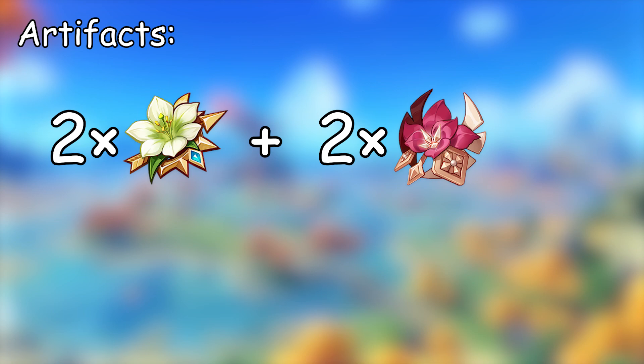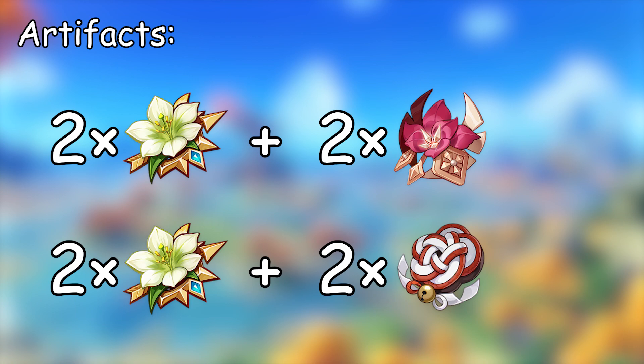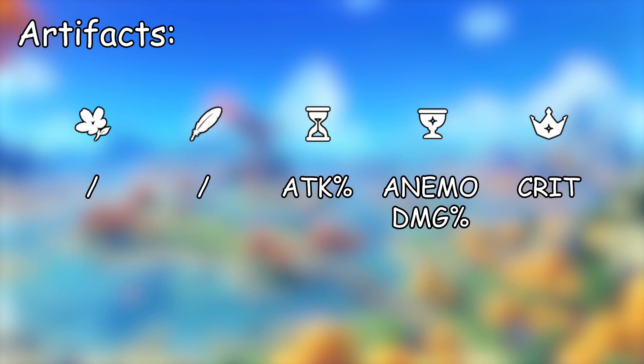The DPS build that I recommend is the standard Anemo Damage build of 2-piece Viridescent Venerer plus 2-piece Gladiator. You can replace the Gladiator with a newer artifact set that provides the same 2-piece bonus for the same result. For main stats, I went with the usual Attack, Anemo Damage, and Crit Rate or Crit Damage. If you have artifacts for Xiao already, you can directly put those on Sayu.